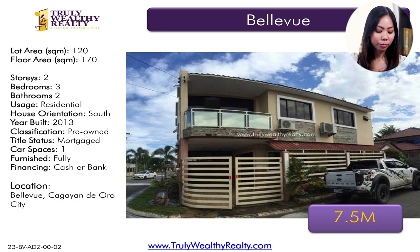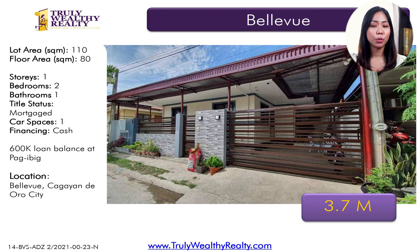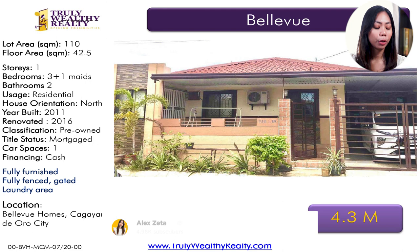This house is also very near the Bellevue gate. Then we have a new listing in Bellevue — a bungalow with lot area of 110 square meters, floor area of 80 square meters, two bedrooms, one toilet and bath, at 3.7 million. There is also a rush sale in Bellevue: lot area of 95 square meters, floor area of 35 square meters, two bedrooms, one toilet and bath, at 2.8 million. Houses in Bellevue are mostly bungalows by the developer's design — two-story units are owner-improved. The last listing in Bellevue has a lot area of 110 square meters, floor area of 42.5 square meters, three bedrooms plus a maid's room, two toilet and baths, at 4.3 million.